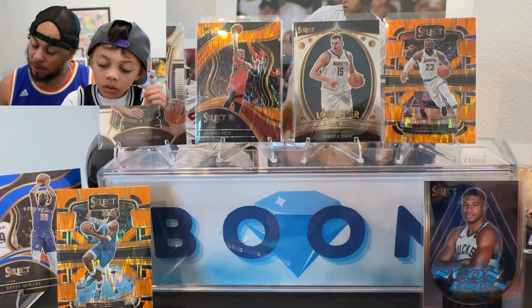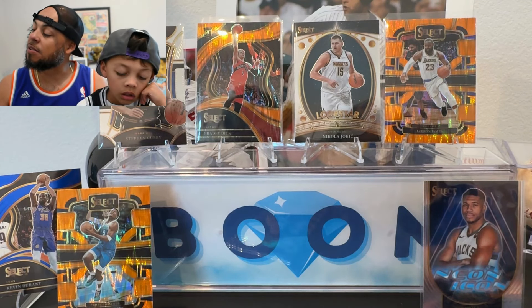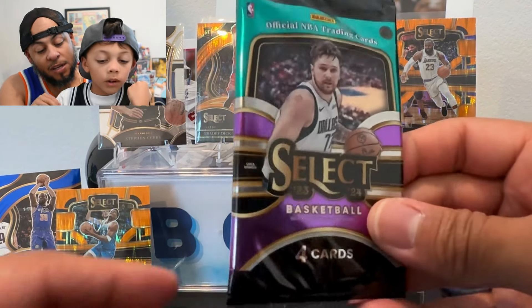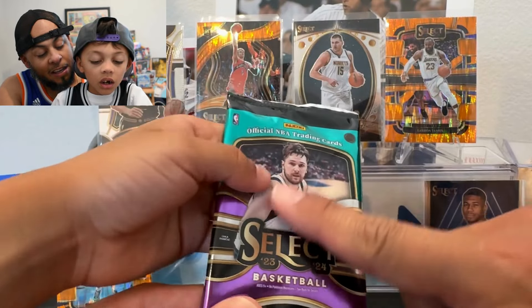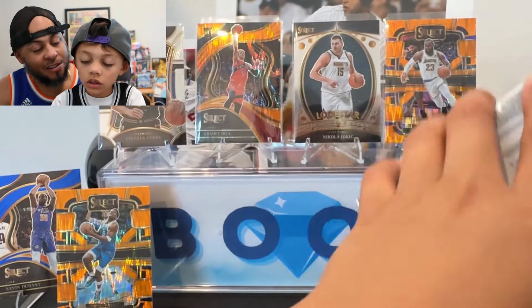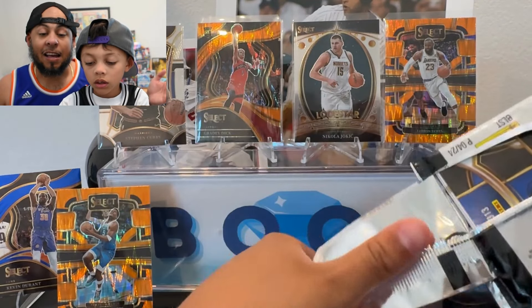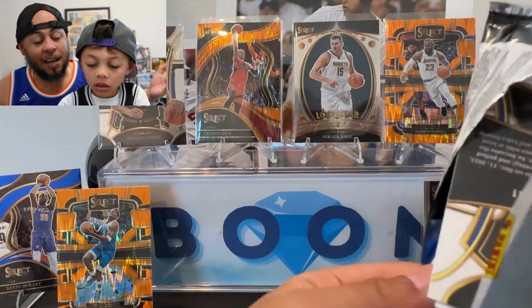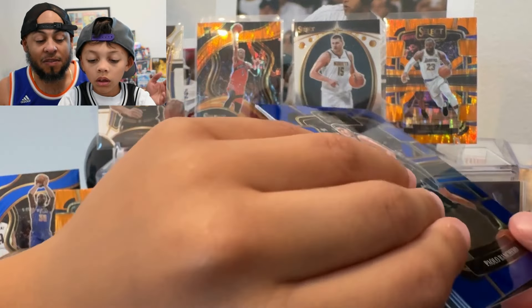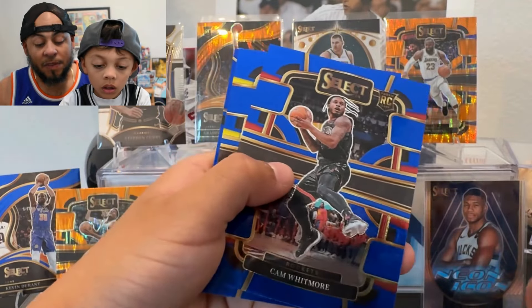Klay Thompson — nice — and Zach LaVine in green. So we got our two orange prisms. Yes, you can get autographs out of these — signature selections available in retail. What if we pulled the auto in this last pack? I gotta give it some good juju. I can't complain — we don't have any massive hits or numbered parallels on the stage right now, but let's go Miles, get us something good.